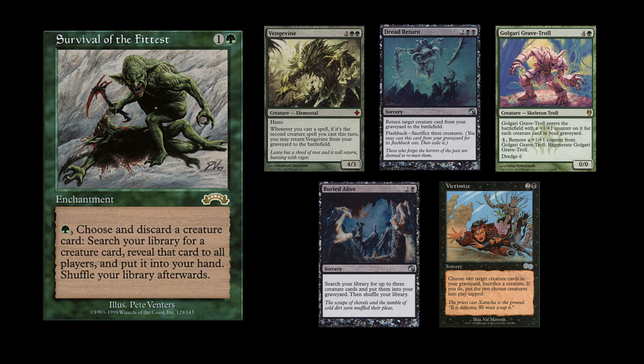My main card is Imperious Perfect: two colorless, one green for a 2/2 Elf Warrior. Other elf creatures you control get +1/+1. Pay a green and tap it to put a 1/1 green Elf Warrior creature token into play.